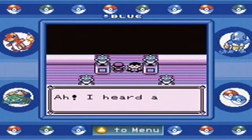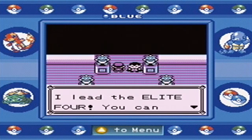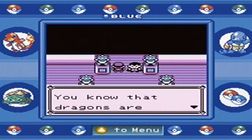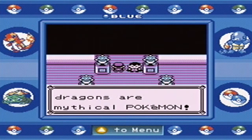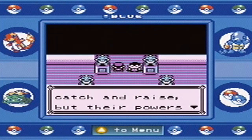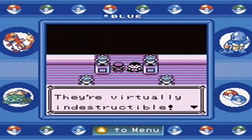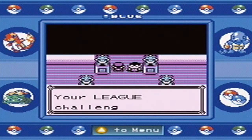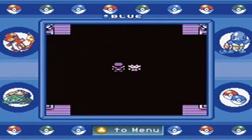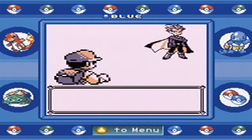Oh my gosh, who's this vampire-looking dude? 'I did Elite Four — you can call me Lance, the Dragon Trainer. You know that dragons are mythical Pokemon. They're too hard to catch and raise, but their powers are superior — they're virtually indestructible.' That's kind of racist. 'Your league challenge ends with me.' You sure are wrong, Mr. Lance the Dragon Master, because I'm going to kick your butt.